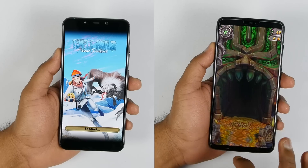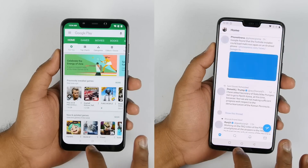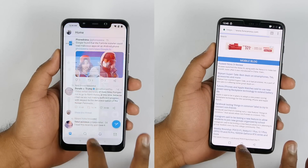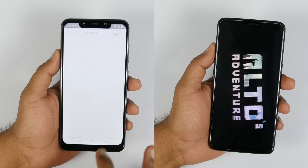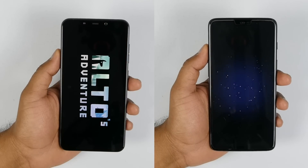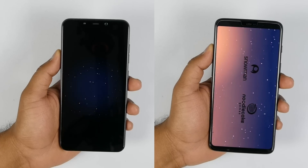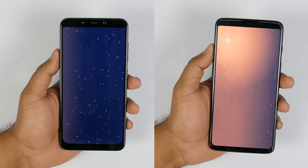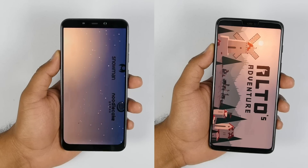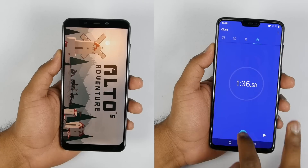OnePlus 6 is about to finish loading the game and will move on to some smaller applications like Play Store, Gallery, Twitter, Calculator, and Chrome, whereas Poco F1 is also on the same set of applications now. Poco F1 is finding it difficult to go ahead of OnePlus 6 due to the initial 3 to 4 second lead taken by OnePlus 6, but that's okay since the memory management round is still left. Both devices are now on the last game on the list, which is Alto's Adventure, and the app opening round is about to end with the camera application.